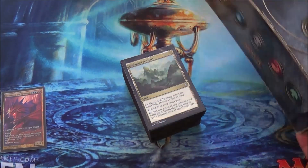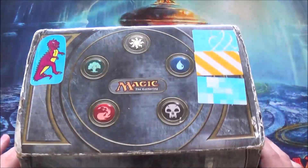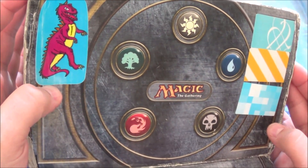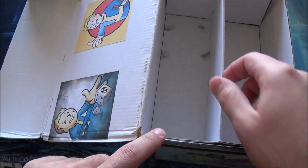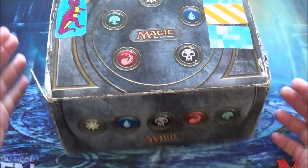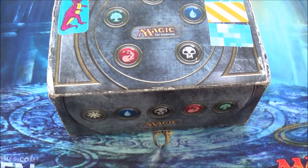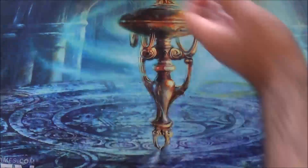Every now and then I use this box for traveling with decks — it fits about six along with some extra sleeves. What happened was the Counterspell got caught behind a panel here, because this part comes out, and it was just back there the entire time. So for like a good three or four hours I was freaking out, asking people if they had it, thinking maybe it got stolen. No, I just lost it in a box.